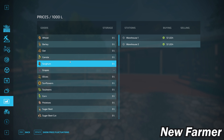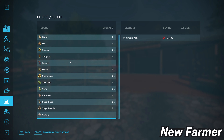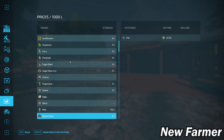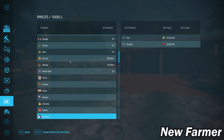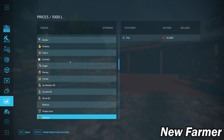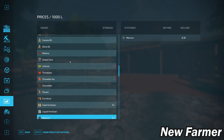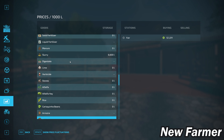The field calculator screen shows the specific size of each field. All fields are fairly small, with the largest being nine hectares. We also have a custom crop counter. Note that we are starting in the month of February, as this is a southern hemisphere map with a southern hemisphere crop growth schedule. On the prices screen, we can sell all base game crops, eggs, wool, milk, silage, hay, straw, and grass.